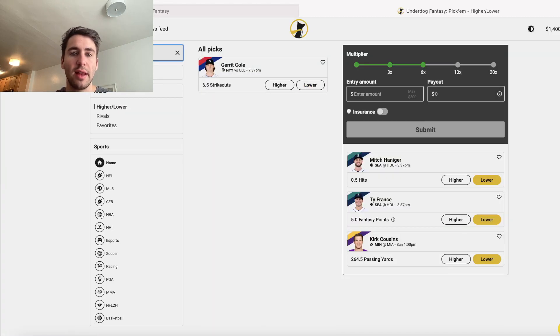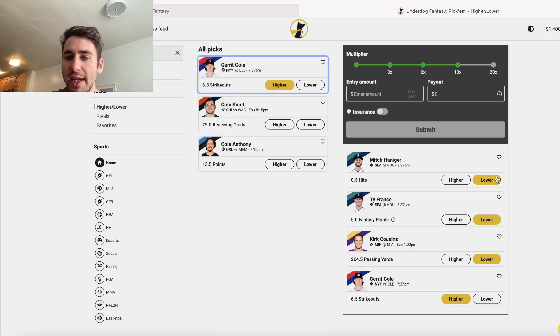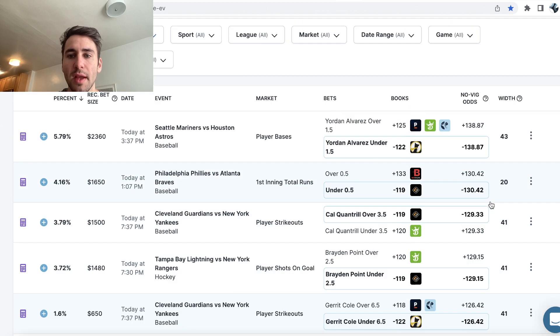They don't change your payout depending on if you select the over or the under — which is why Underdog Fantasy is so fascinating compared to sportsbooks. Whereas sportsbooks, if they think the under is a lot more likely to occur, they'll heavily juice the under as you can see on Pinnacle. So we want to look for spots where the under is heavily juiced and we're getting great value at minus 122 taking the under. For Alvarez, it's the same thing — this bet was actually a lot better, with a 6% profit margin.